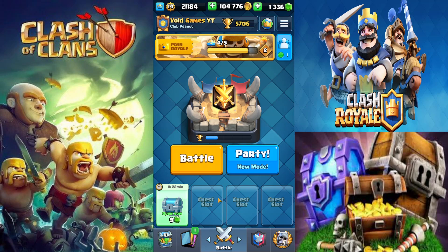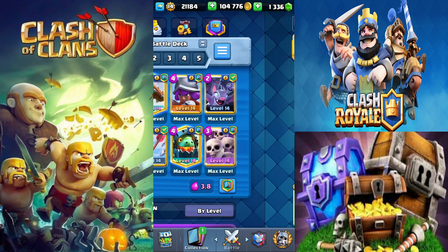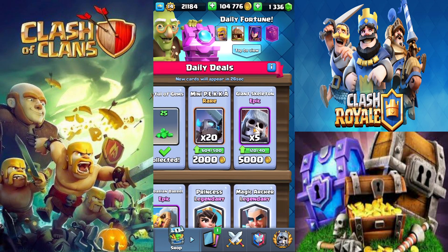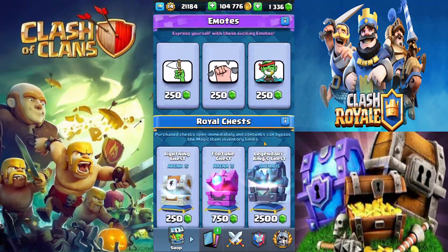Basically battle, play the game, get chest slots. Always be unlocking a chest pretty much. The Pass Royale will also help you do that. But card masteries is by far the fastest and most efficient way to get gems in Clash Royale.